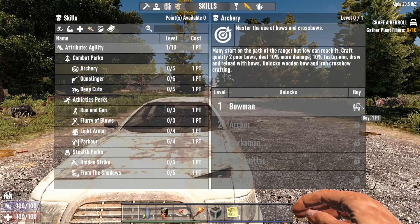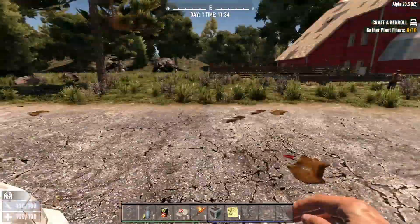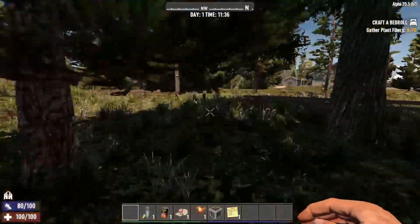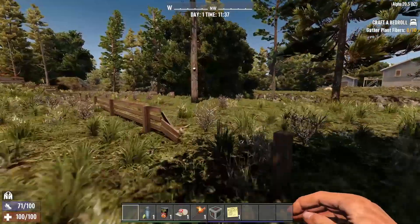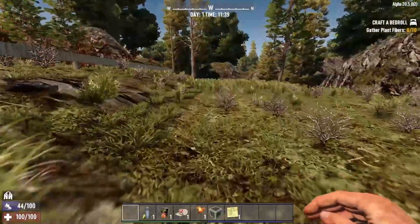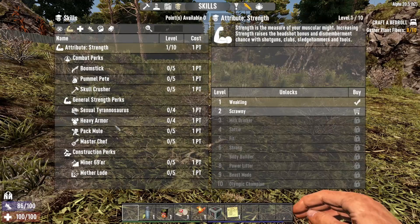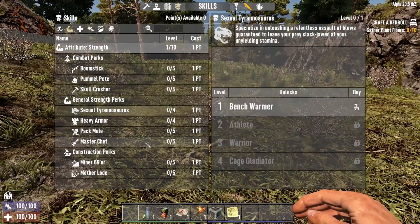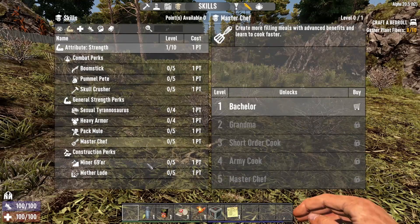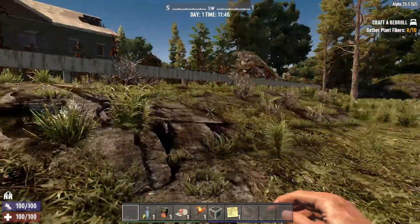The last one I'd recommend is Archery in the Agility tree. A bow is an early game weapon that's going to be incredibly useful when exploring houses. The ability to do stealth headshots will really minimize the damage zombies do to you early game. So on a fresh solo build, I'd consider: one point in Sexual Tyrannosaurus, one point in Master Chef, maybe one point in either Miner 69er or Mother Lode, and then a point into Archery.